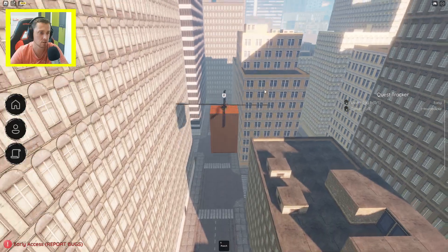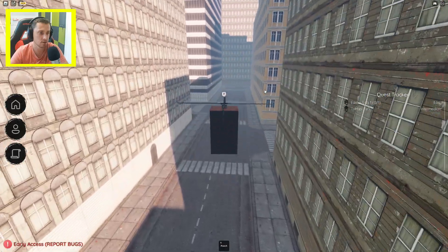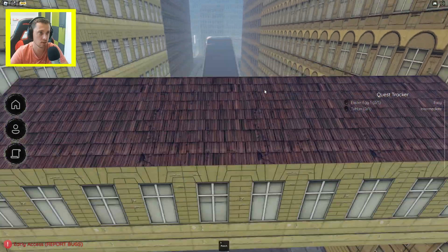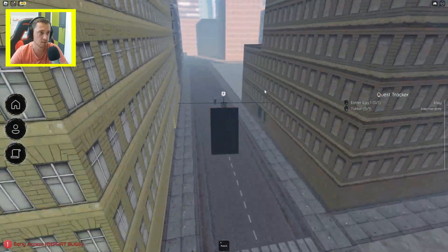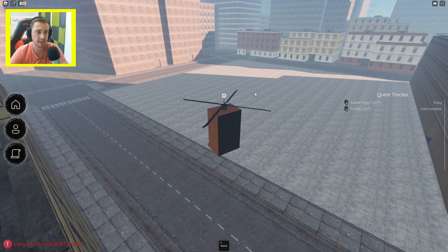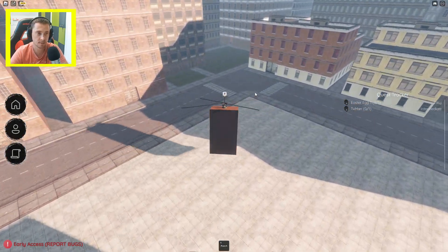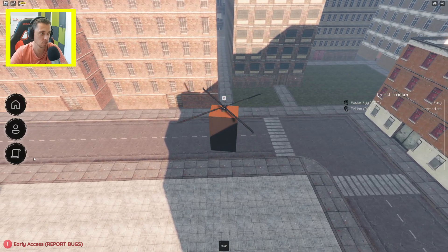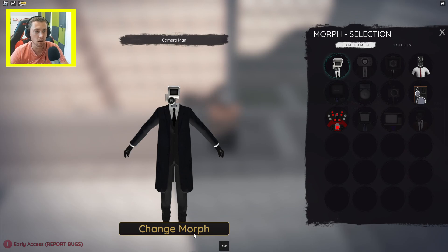We need to go in this direction here, so let's speed up a little bit. We need to go there and to the left side, and we are pretty close. We need to go there and to this small street, let's go, let's change to cameraman.